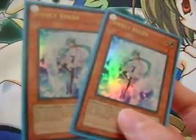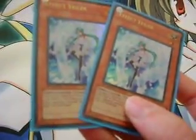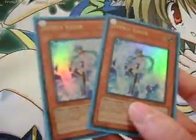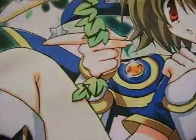Our last monsters are two copies of Effect Veiler. It's just good control that helps prevent your opponent from going too crazy during your own turn and upsetting your control. This deck looks like it's playing slowly, but in reality your opponent kind of has to make the first move, and then you take advantage of what they do. So Veiler helps keep things from getting a little too out of hand. It's very good, and it's also your only tuner.